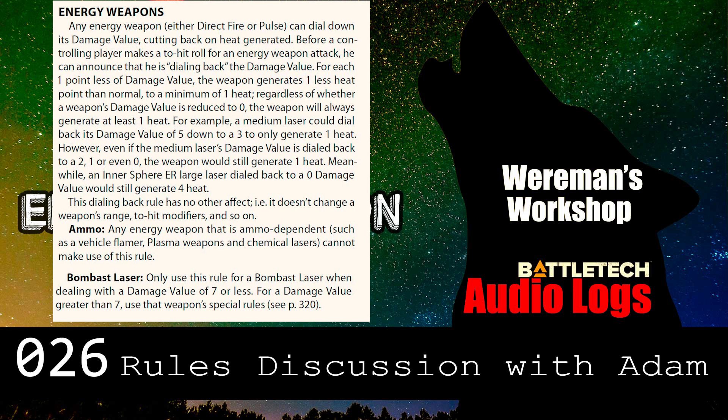Even if the medium laser's damage value is reduced to two, one, or even zero, it still generates a heat point. An interesting example is the Inner Sphere ER Large Laser, which does 12 heat and 8 damage. So even if you dial that laser back to zero damage, you've still got four points of heat left.